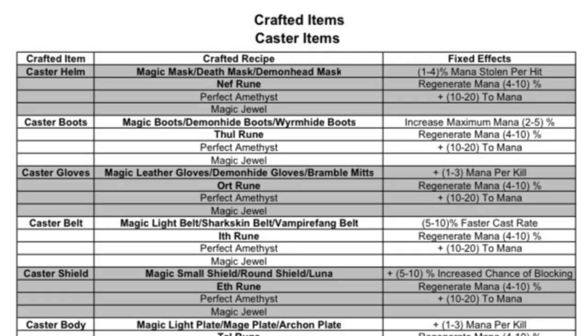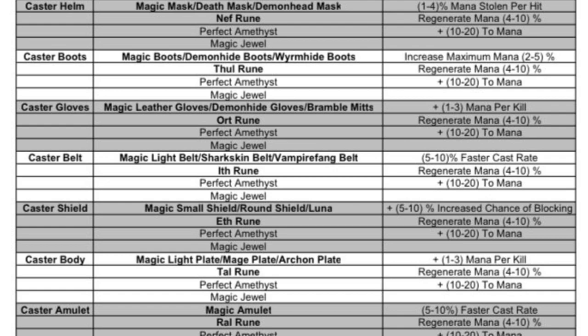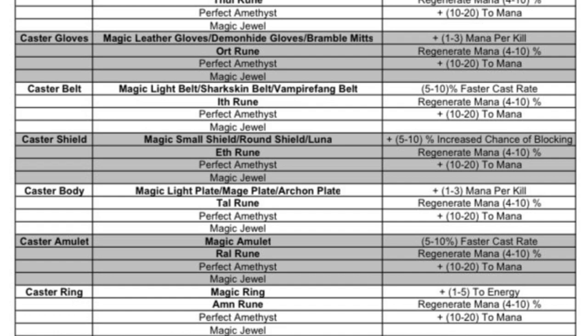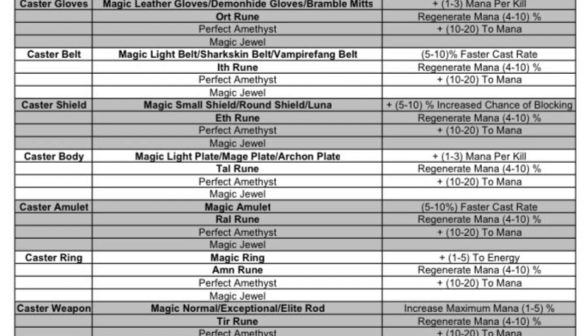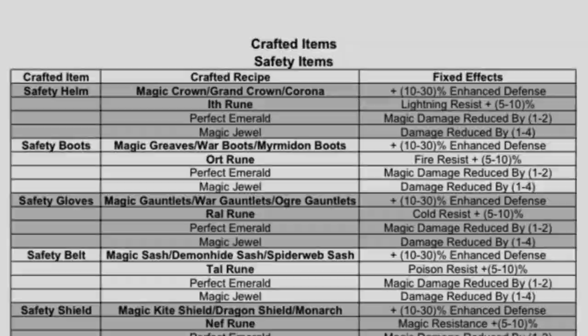The caster items are also very good. Some of them can be best in slot, most notably the amulet. The belt can be comparable to an in-game unique with cast rate — it's the only other belt besides the very rare unique belt Arachnid Mesh that can have cast rate on it. So if you need mana or cast speed, this is a very good option for you as a caster if you need to hit a breakpoint with faster cast rate.